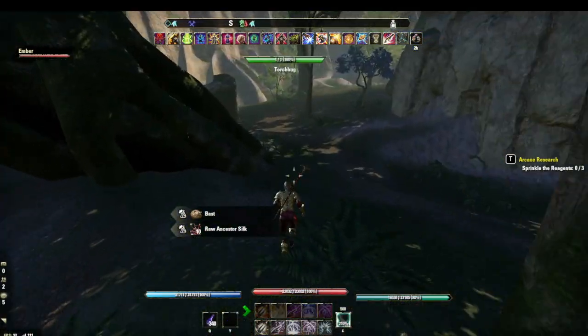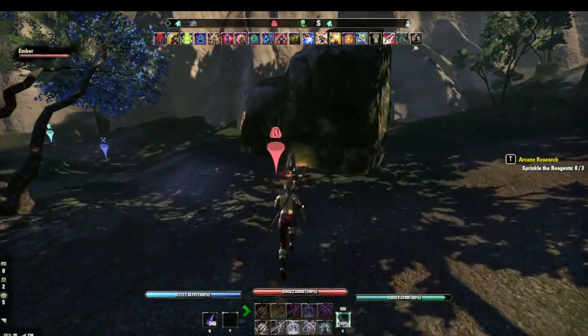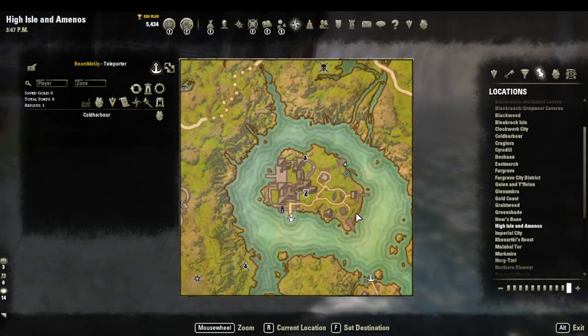Number eight is the smooth stone grinder. It's on the northeast shore of the All Flags islet. It's on a stone behind a rock between two parts of a shipwreck.